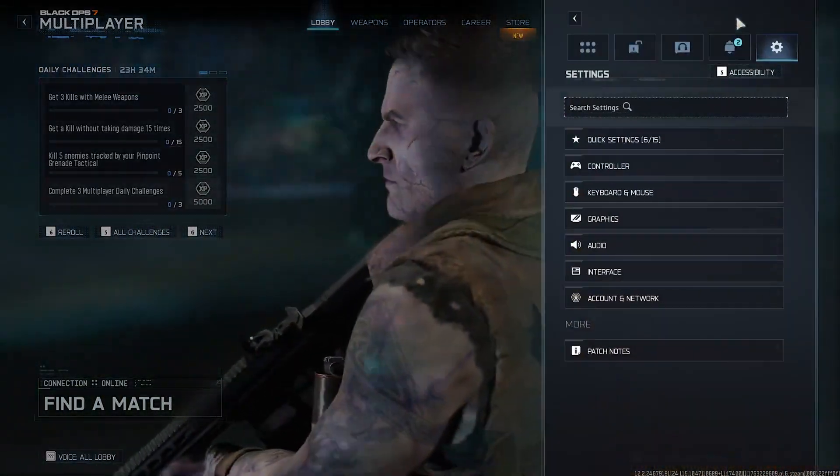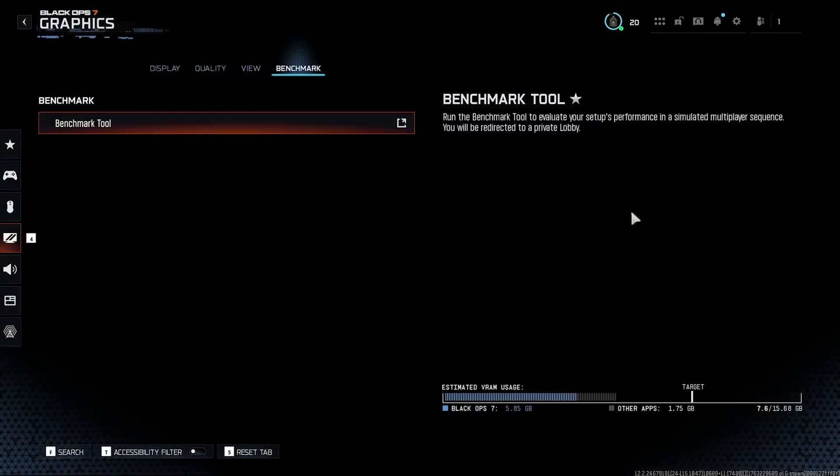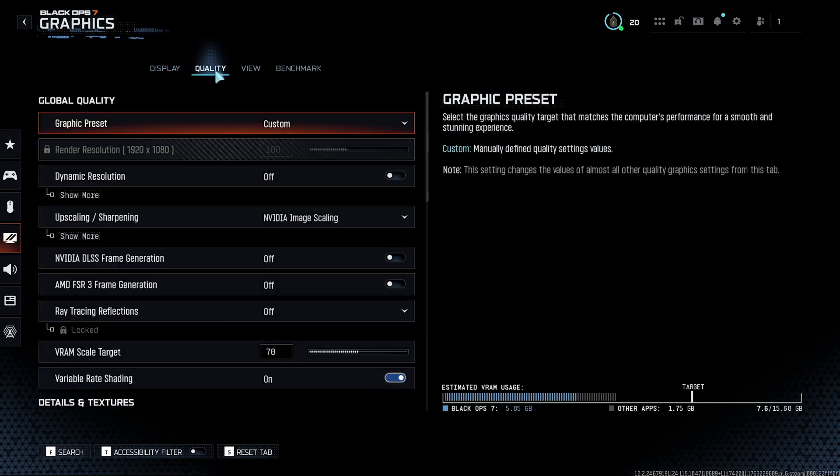The first thing you're going to want to do is go into your settings and from here go specifically into your graphics tab. One thing you could do right away is run the benchmark tool in the top right just to see what your current FPS and performance look like before making any changes. But from here, head to the quality tab.